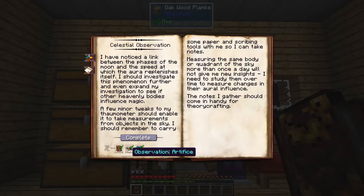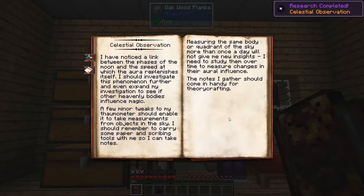We're going to need an observation in fundamentals, artifice, and oromancy. And now it tells you how to gather notes that should come in handy for theorycrafting.